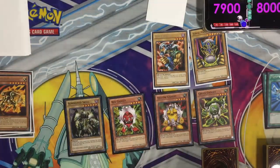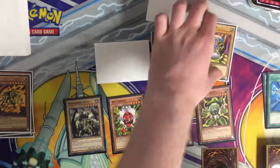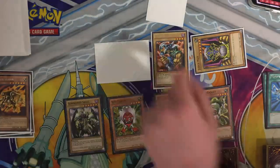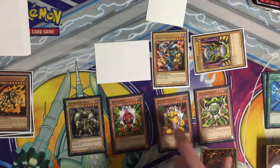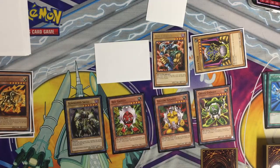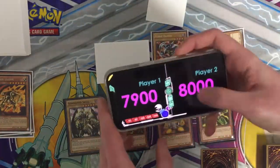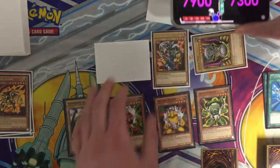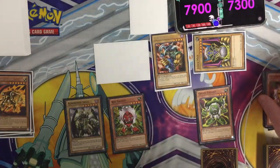Draw for turn. I will set a Monster and switch Judge Man to Defense Position. Battle Phase — attack. I will choose your Yellow Gadget for 700. Battle over for right now.